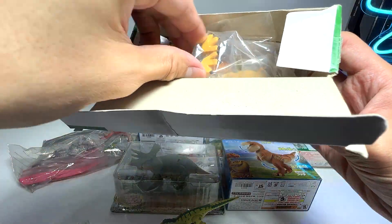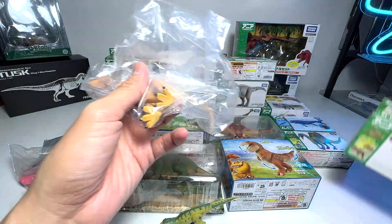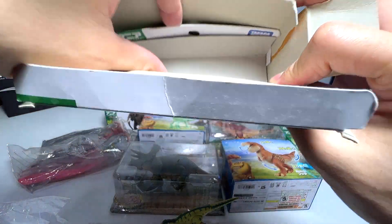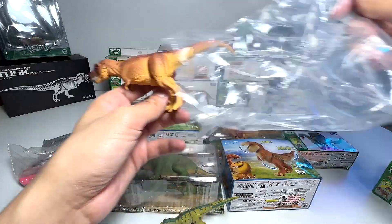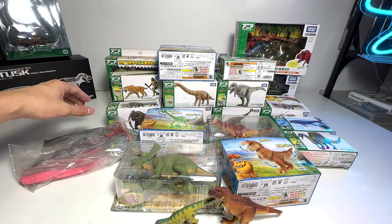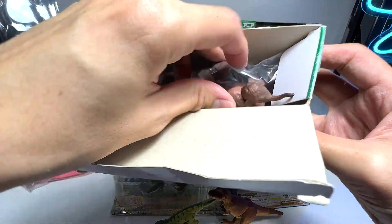Next, this one looks like the very first figure from Takara Tomy — it is actually a T-Rex. As you can see it is known as AL-01, which is NEA number one. Let me just get this out of the box. This figure is quite old for sure. Let's throw away the box.